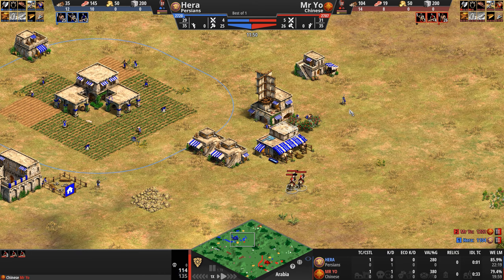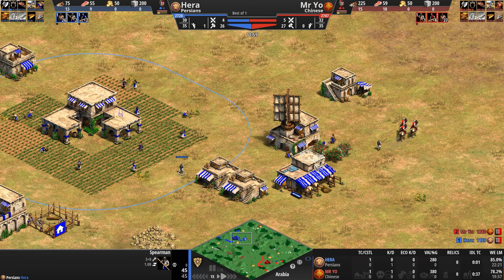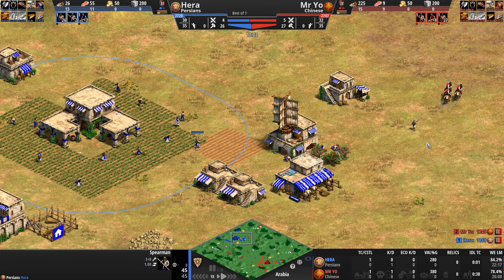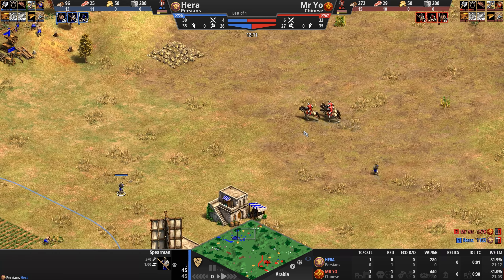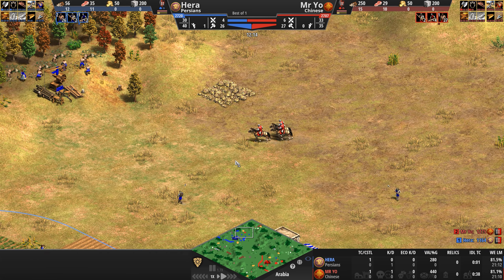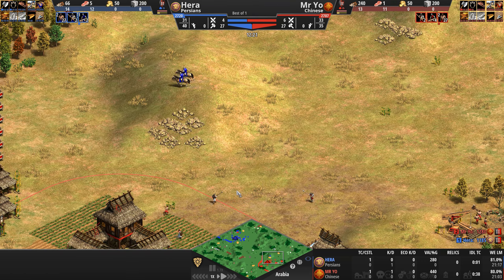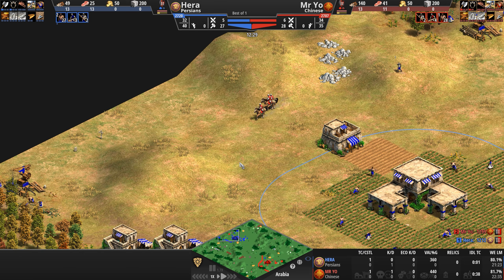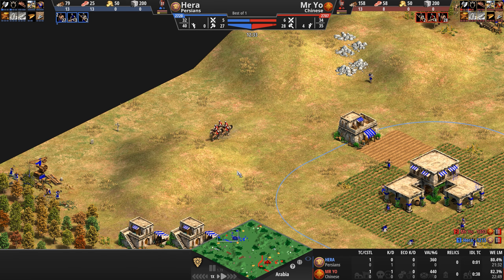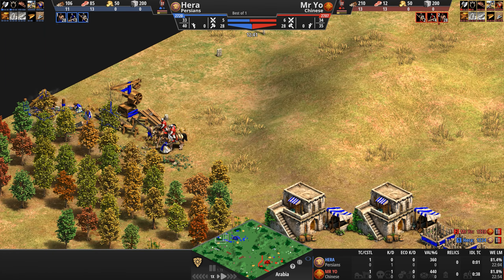Take a look at Hera's spearman positioning — one spearman to the right, one to the center. This is going to be very hard for Mr. Yo to engage into, which is why he's running away, trying to do the only thing scouts can do to spearmen — outrun them. Both players are opening with a very similar style; military supplies are basically identical except Mr. Yo has one extra scout.